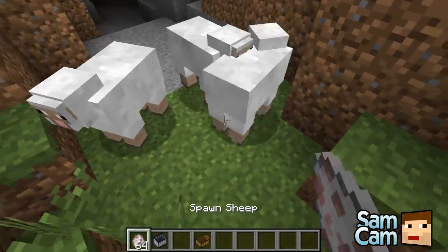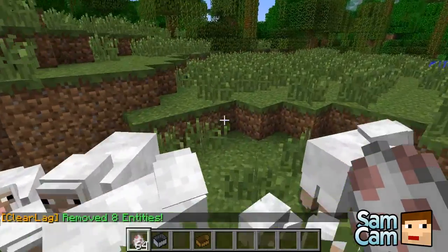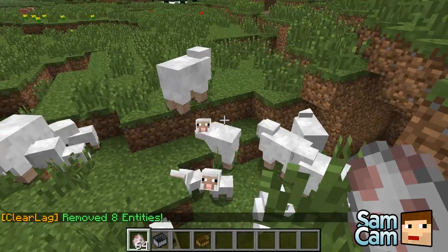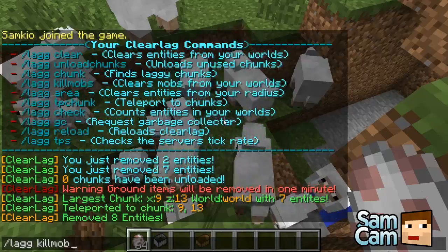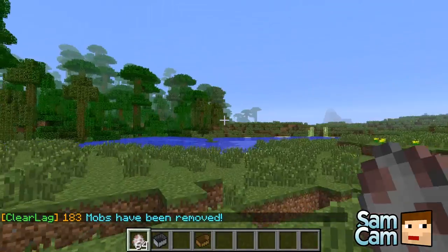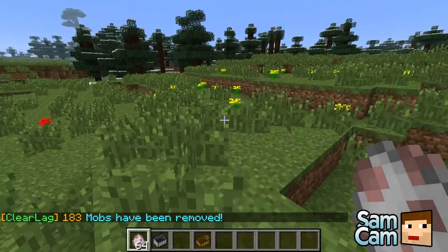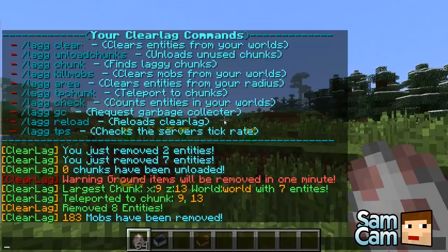We've also got /lag kill mobs. Here are a few sheep — if someone's gone crazy with a mob spawner or something, you may want to kill your mobs. Simply do /lag kill mobs and it will kill all mobs in that world — 183 removed. There'll be mobs spawning all around, like skeletons in caves, and it will remove everything in this world.